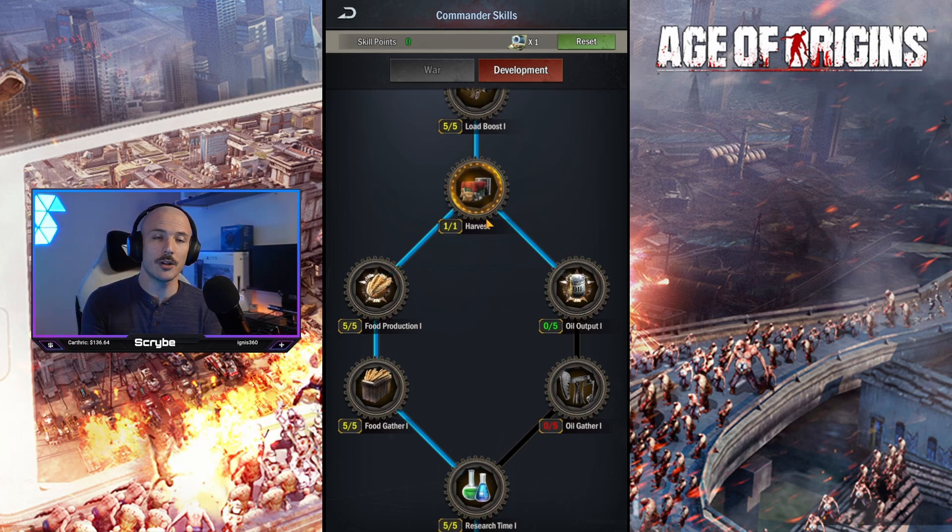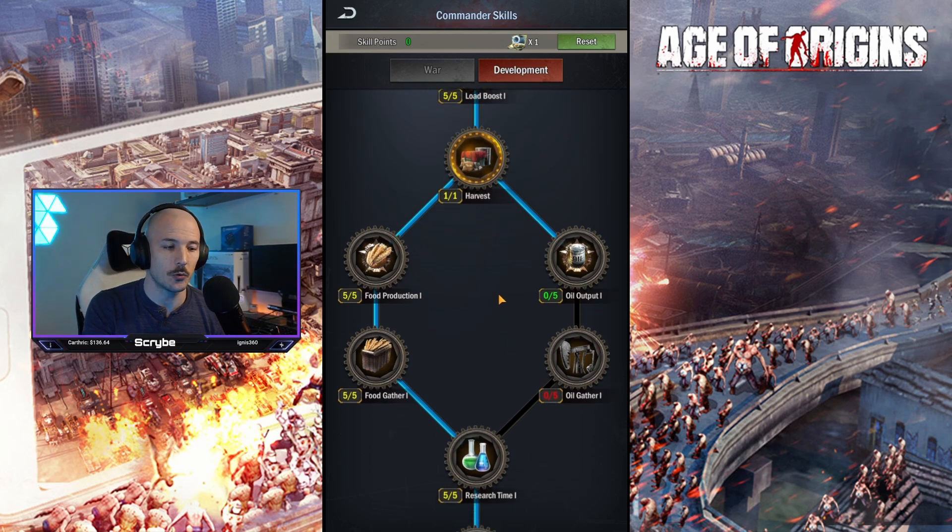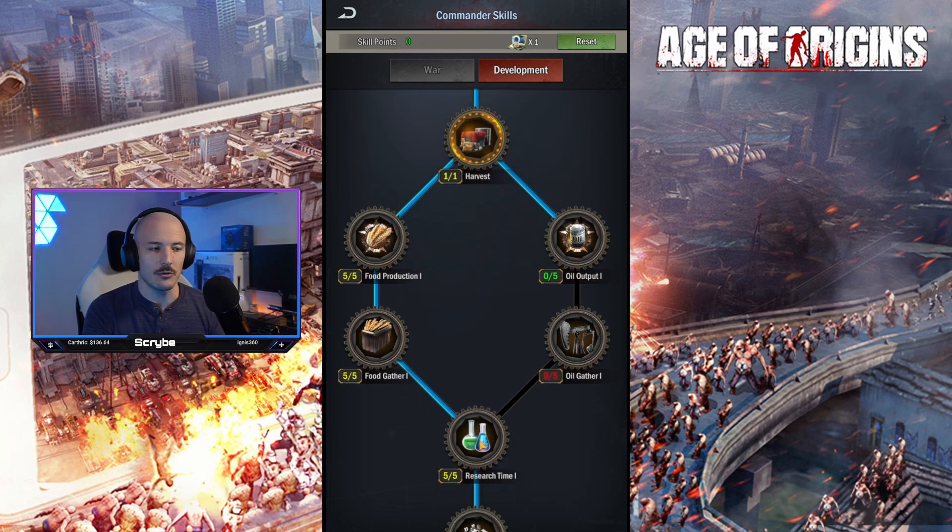Then you've got your first branching path — you can choose to go to food production or oil output. These are relatively straightforward. Just make a choice; I do not advise you to do both until you're very late game. I've chosen food production, but you could just as easily go for oil output. Production is obviously inside your base, and gathering is when you go out into the world map — perhaps to an elite mine or an elite oil field within your alliance — and this increases the speed at which you gather those resources out in the world map.